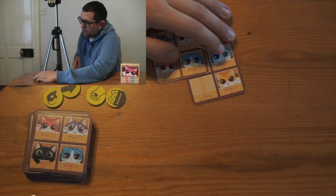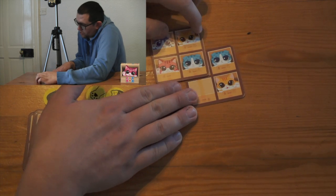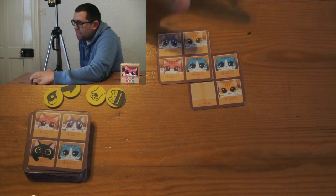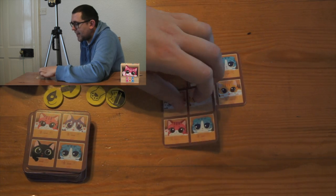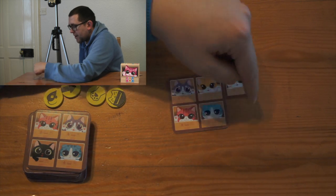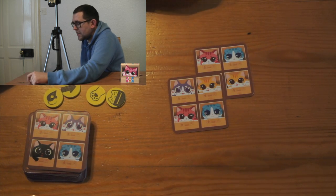So if I was blue, for example, I might want to try and get a little row going. But I don't want to make it too obvious that I'm blue, so I might try something tricky like starting off making people think I'm yellow. But I'm thinking that later on I might be able to link these blues in a sneaky move.